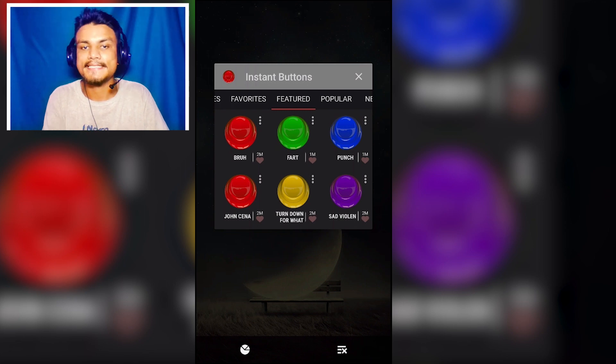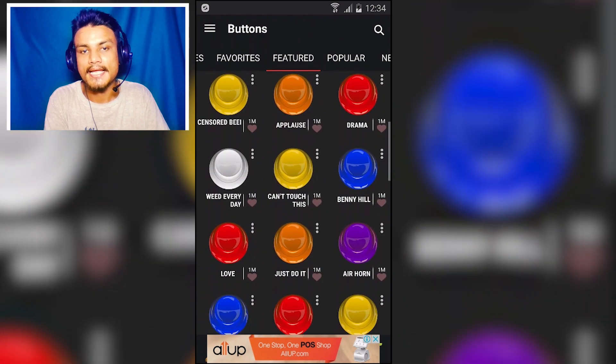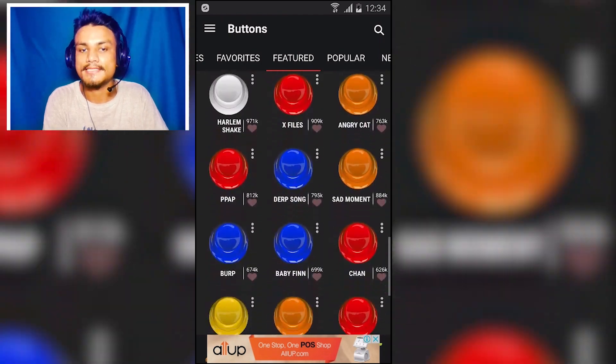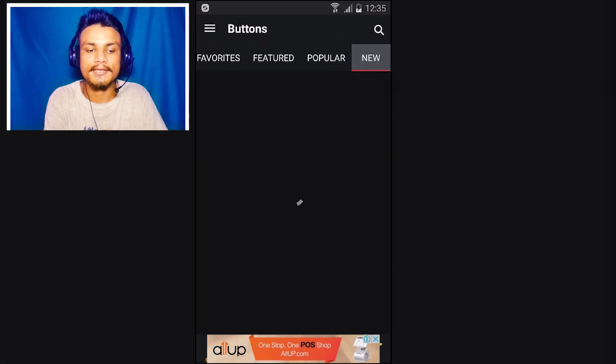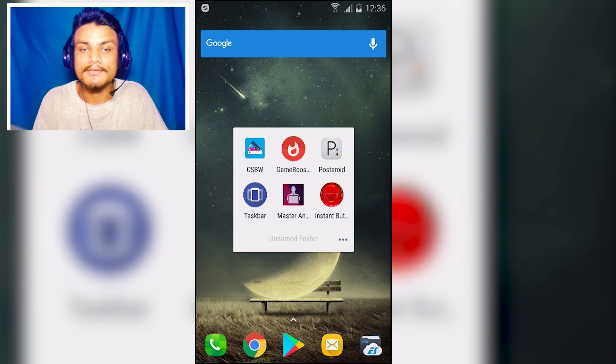The next app in the list is Instant Buttons, which works just like a soundboard — you'll have lots of sound effects and you can play them. For example, I pressed 'bruh' and it plays that sound effect. You might want sound effects while playing a game, or to use in your videos. There are many of them — featured, popular, and new — and there are many uses for these sound effects.